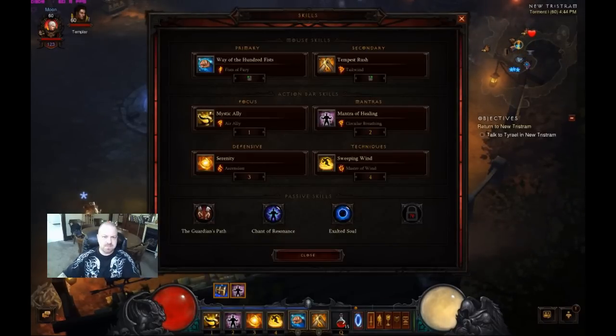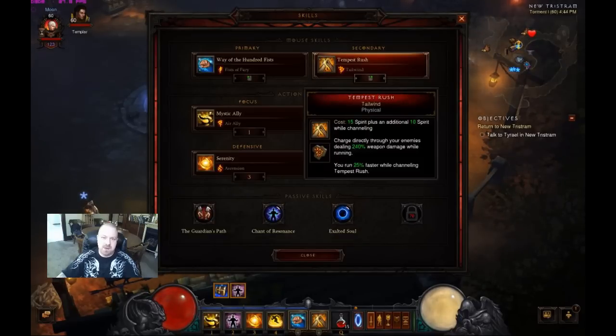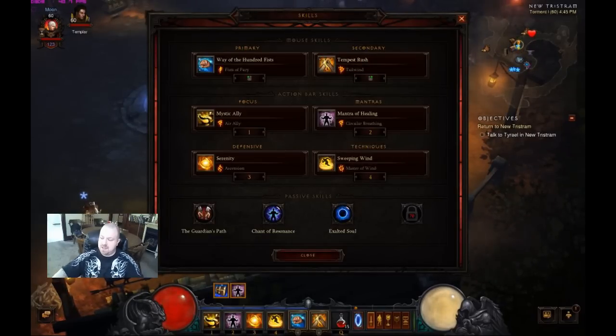Let's go over the skills first. The meat of the build is Tempest Rush with Tailwind, giving us 25% faster run speed while channeling, with a 15 spirit start cost and 10 spirit while channeling, dealing 240% weapon damage while running. The channel cost works by taking your attack speed times the channel cost — so at 1.21 attack speed, I'm spending 12.1 spirit a second. That's why you want a two-hander: slower attack speed means lower spirit drain, and higher damage. The slower and harder-hitting the better.